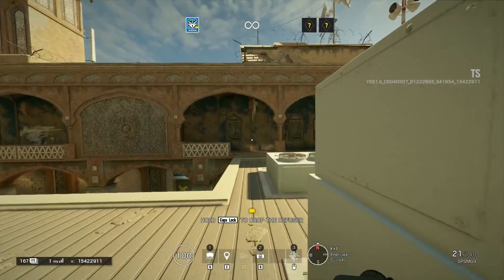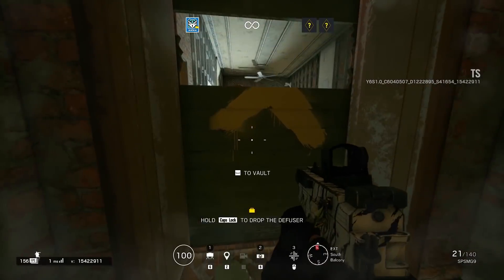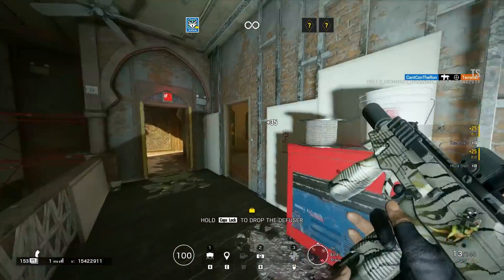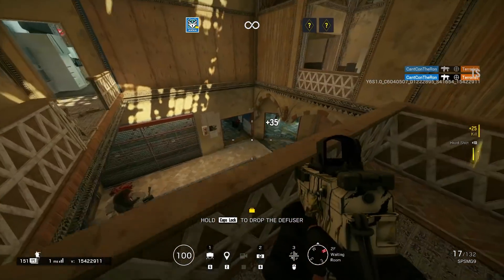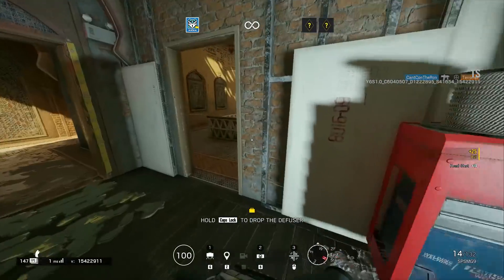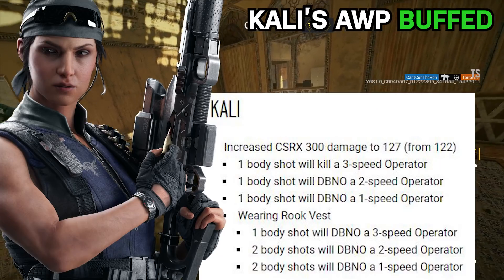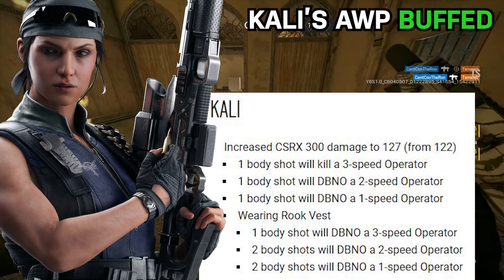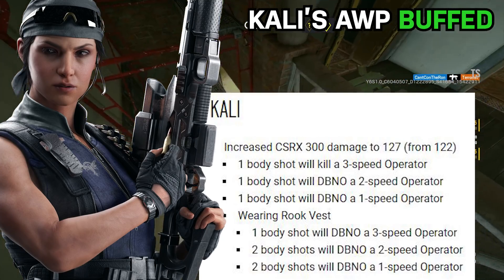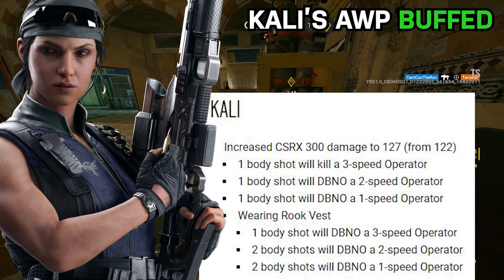First of all, Kali is getting some of her viability back after getting nerfed pretty hard not too long ago, and I'm really glad that Ubisoft demonstrated their capacity for listening on this topic. Kali's rifle was nerfed to a degree in the previous patch that made it possible for Maestro players with an ALDA to wide-swing her and win a free gunfight. Kali's Spear .308 will now down three and two armors, and kill one armors with body shots — provided the one armor is wearing Rook armor, they'll be able to tank that one body shot and go into down but not out. Two and three armors with Rook armor will also be able to tank that body shot without going down, which is a pretty big buff to Rook.